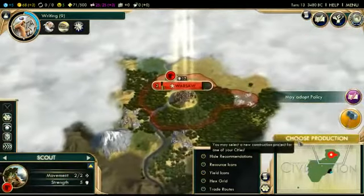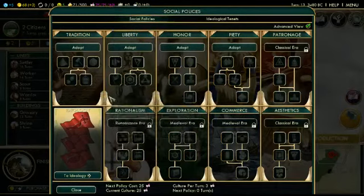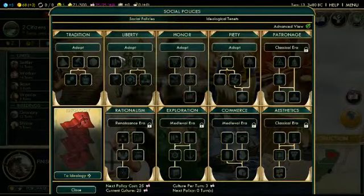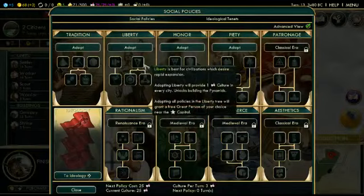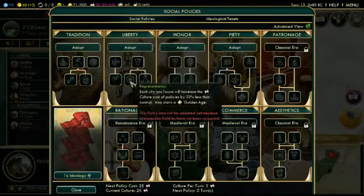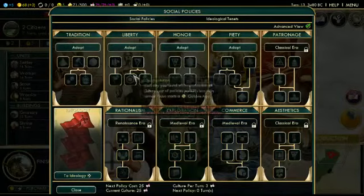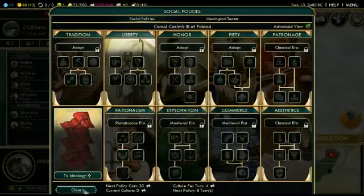Policy already — very solid. Let's look at the policy stuff. I do like the idea of expanding pretty quickly early on. Where's the one that decreases the culture hit when you found cities? Here it is — Representation can be pretty key for us if we are going to try to expand, which I think I want to try. We played a little more turtle-like last game. I think we're going to go for Liberty — plus there's a lot of good real estate around. We're going to adopt Liberty, giving us one culture in every city and unlocking the building of the Pyramids.